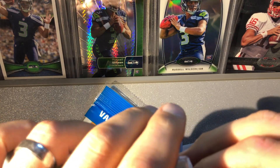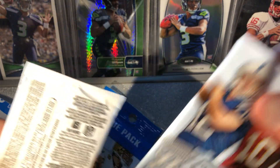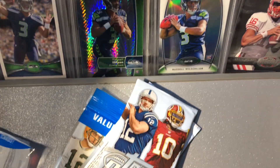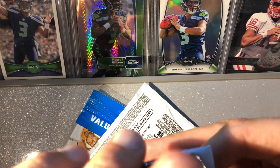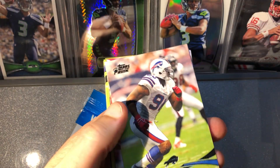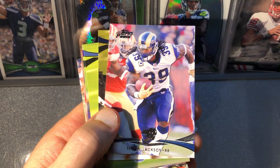We are burning through these and we are not finding what we wanted. I don't think these packs have been resealed — I know people have talked about packs being resealed — but the way these are packs within packs, I think they're legit. It's just kind of weird to see some of the rookies not at the back like they usually are. There's the base Mario Williams, there's Steven Jackson.